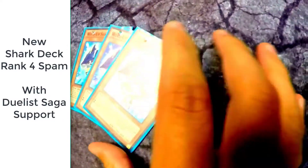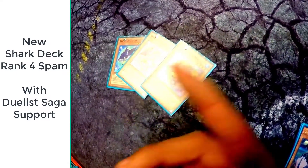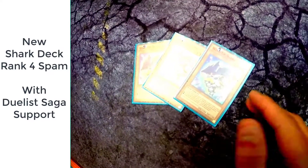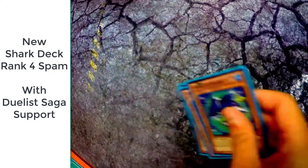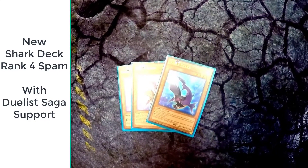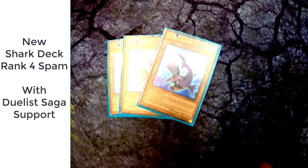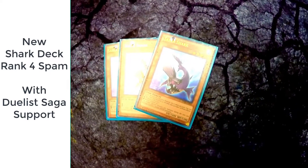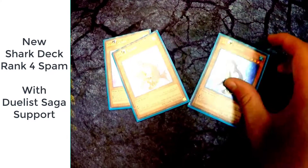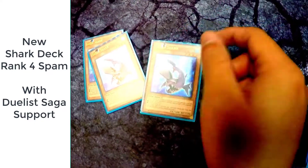Wind Up Shark — if you control another one you can special summon this when it's normal summoned, and you can increase its level to make it five, or decrease the level to make it three to go into rank three plays or rank five. You can also go into fours. Saber Shark's effect lets you use synchro summon up to twice per turn. You can target one fish-type monster on the field then activate one of these effects: increase this card's level by one or reduce it by one. You cannot special summon any monster during this turn except water monsters. Basically you can increase it and another water monster to make their levels five and then overlay, or you can just go into fours.